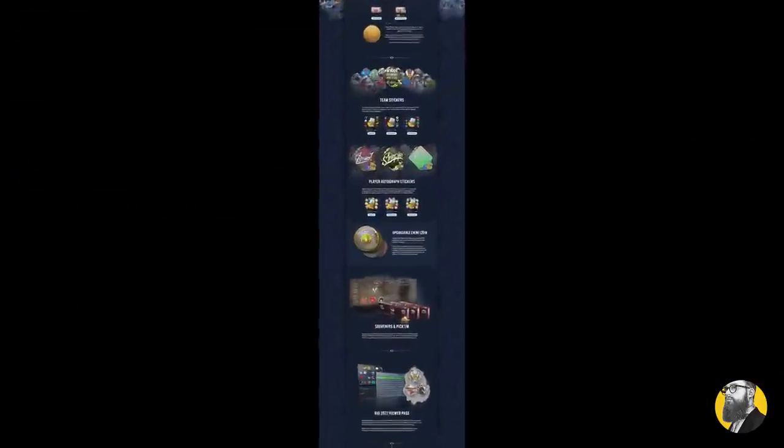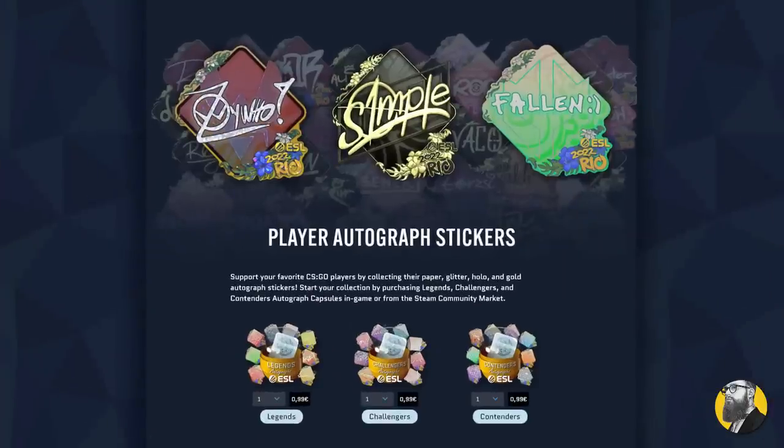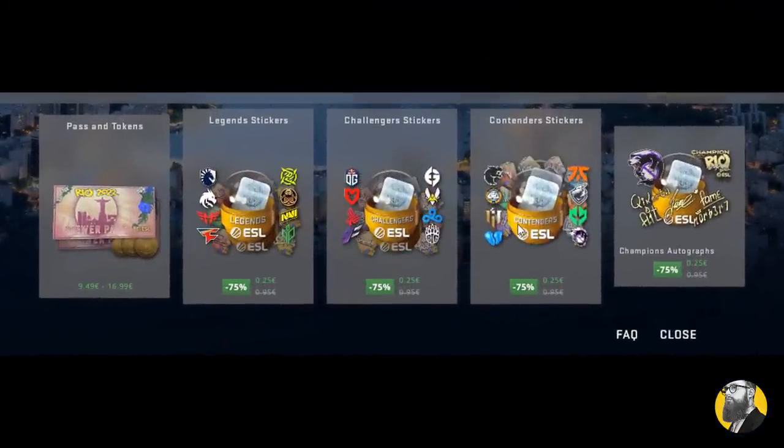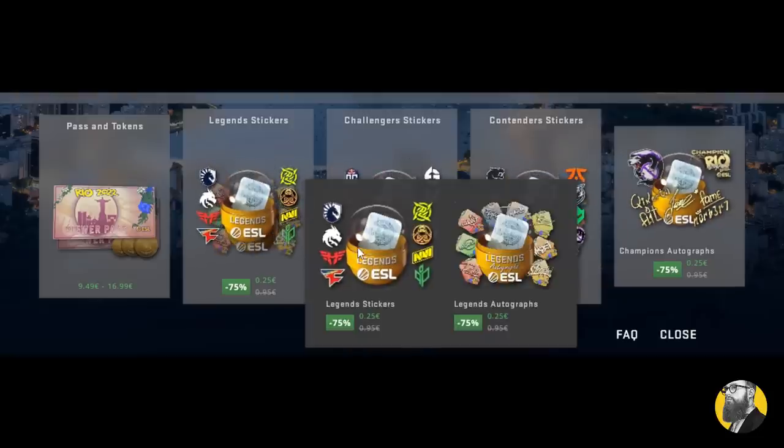After the Rio 2022 Major, we obviously got our sticker capsules, and with this update they are now 75% off. I know a lot of people wait for that discount, so here it is.